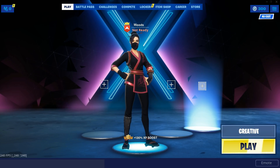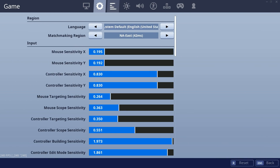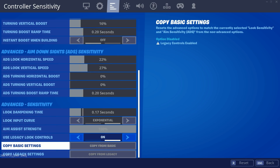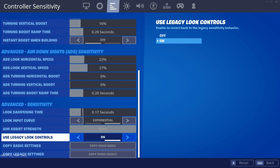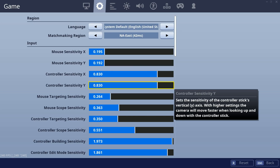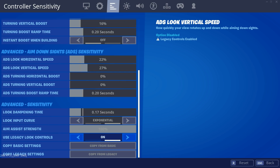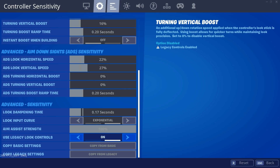Hey guys, it's Woods here and today we're doing a settings video. Since the 10.40 update they added new sensitivity and advanced settings, but I switched back from that. I tried it for maybe a day and switched back to legacy. I went to the bottom and turned on 'Use Legacy Look Controls,' which allowed me to adjust my old settings. So this is a legacy settings video — if you're looking to play on advanced, this might not be the video for you.